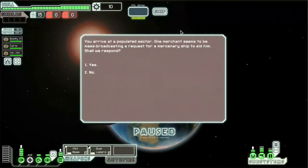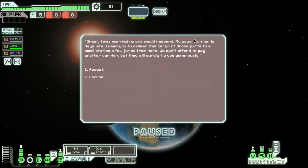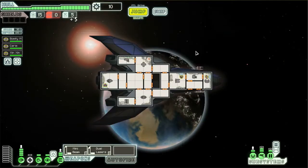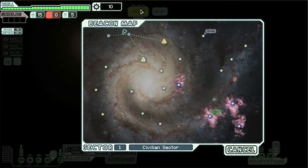Okay, arrived at a populated sector. One merchant seems to be broadcasting a request for aid. Shall we respond? Yes. 'Great, I was worried nobody would respond. My usual carrier is days late. I need you to deliver this cargo of drone parts to a small station a few jumps from here. Can't afford to pay another carrier — they'll surely tip you generously.' So I got five drone parts for that. And let's see — is it on the way? It is. Well, that's fantastic.